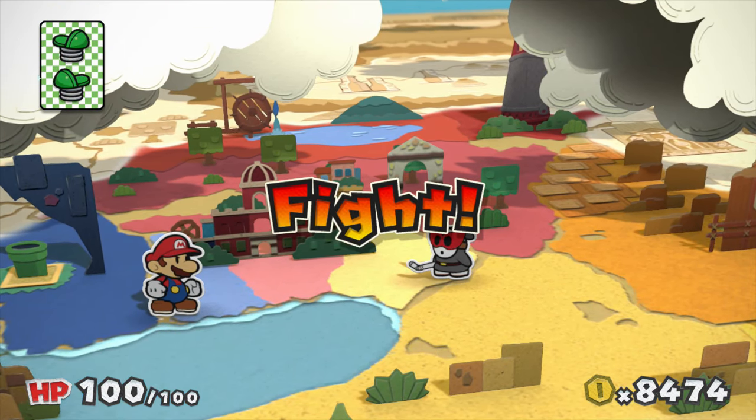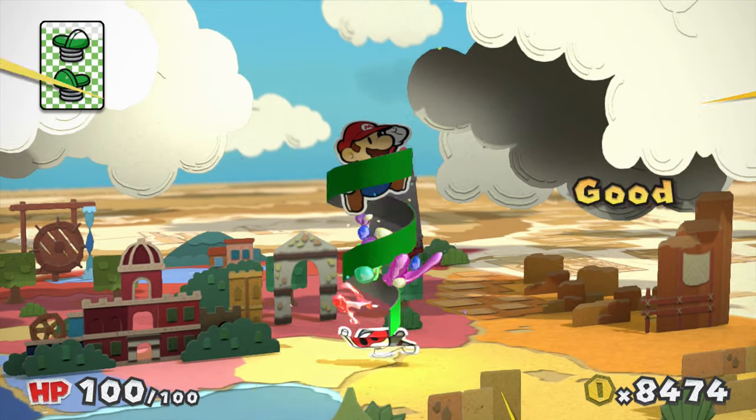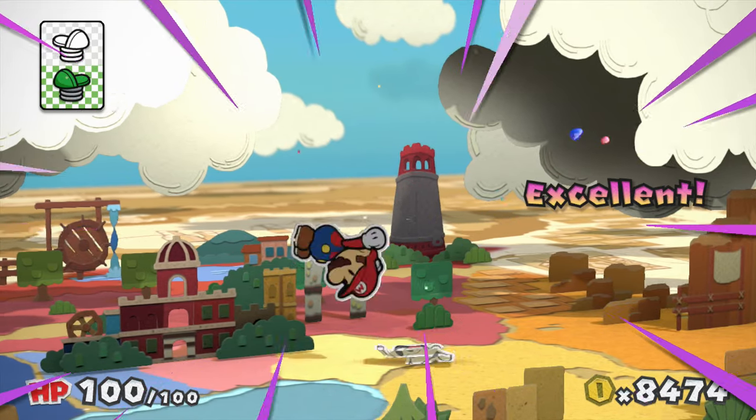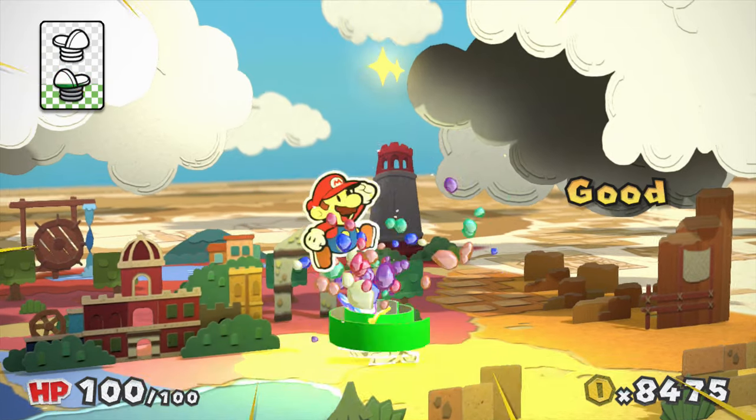Thankfully he attacks a bit like a normal slurp guy so he should be relatively easy to take out. He can also call in some allies or run away from battle. Got an excellent with the hop slipper!